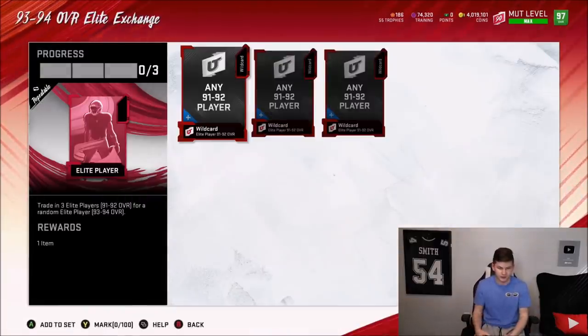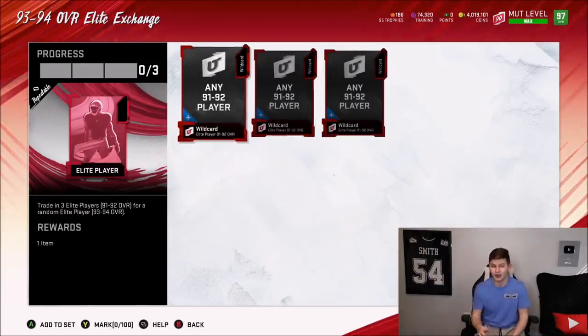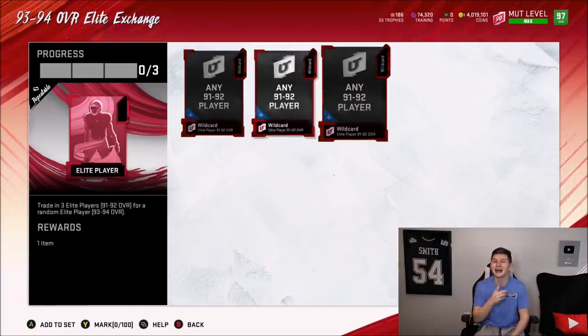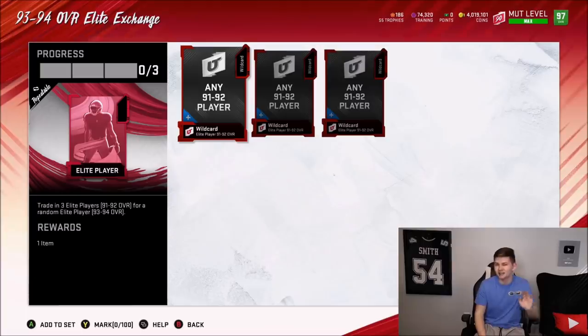If you guys aren't familiar with the Guess Who series, basically we play each other. We have to guess who we pulled and the loser has to give away whatever they pulled. So look out for that — it'll probably be up on Thursday. You can see the set: you do need three 91 to 92 overall players. The set itself costs about $150k total.